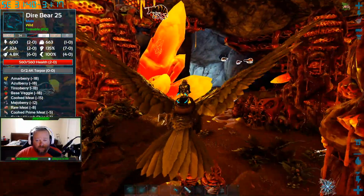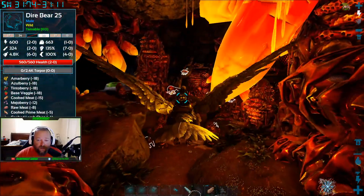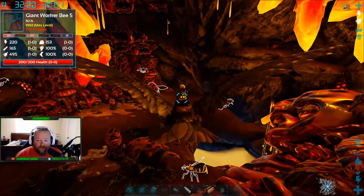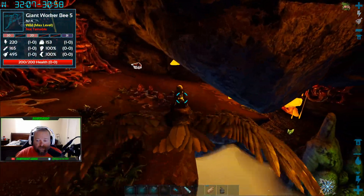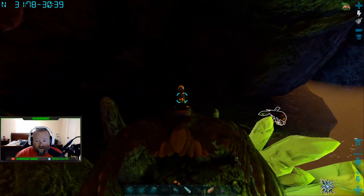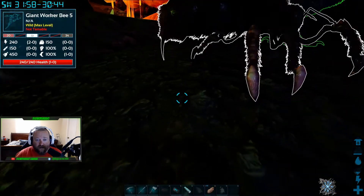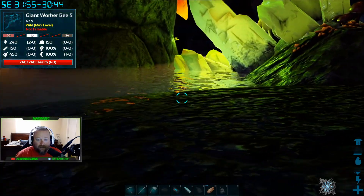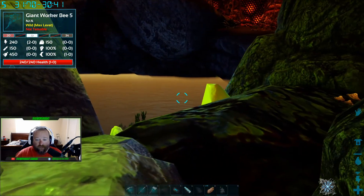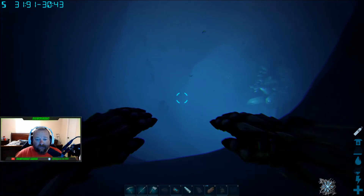There are also dire bears up here, so watch out for them. When you come in that entrance, break over to the right and come down this way. This pathway rotates down to the water. Land your Argy right here. You will need scuba gear unless you have a ton of oxygen points, because you've got to go a little deep and it's not super close. Just walk through this little crack and jump on in.